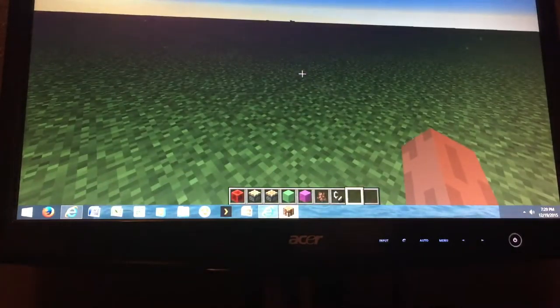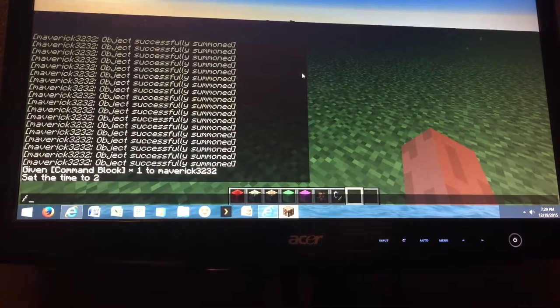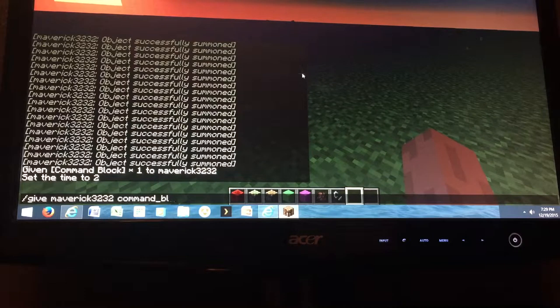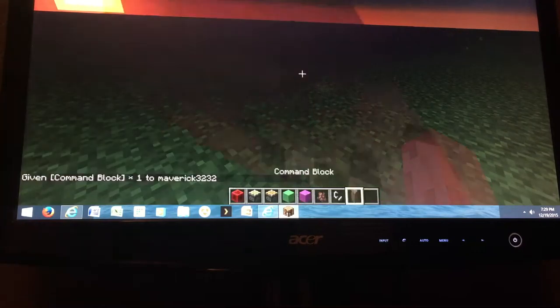How to get your command block is T — whatever that line is — do /give, then your player name, then command_underscore_block. Then you press enter.